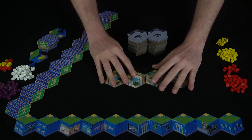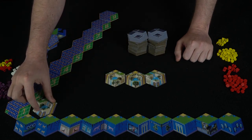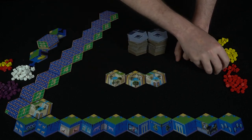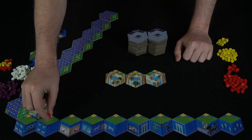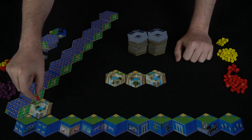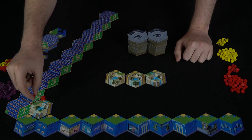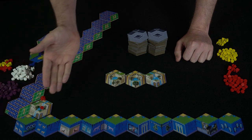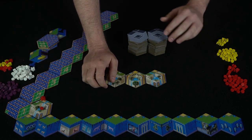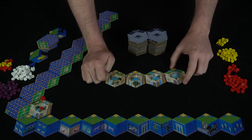Some tiles have bonus point symbols — if you have a seed on them, you score additional points. For instance, if a tile is in a row worth three points and has a bonus of two, you'd score five total. Now let's go through a turn. The first player selects a tile from the pool, places it, then places a worker at the bottom. They move that worker up to three spaces until reaching an empty tile, then choose to plant.